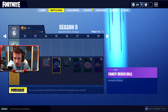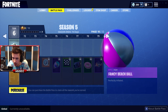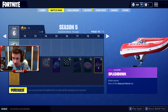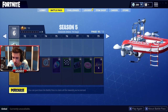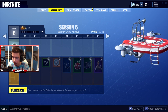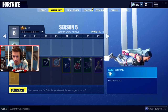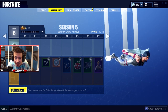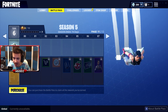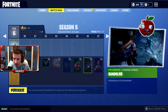Fancy beach ball — so they do have the epics for all of the toys. That's pretty neat. The Red Knight loading screen. Banners and banners. Toilet paper — no way! Yo, we're TP-ing the map, boys! Bad apple — bandolier.